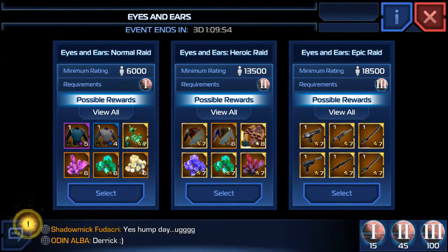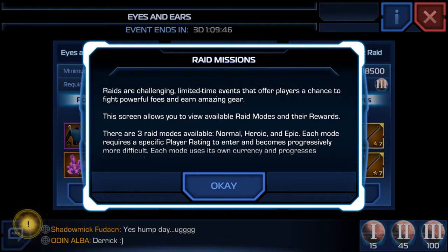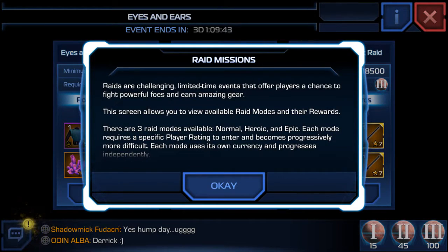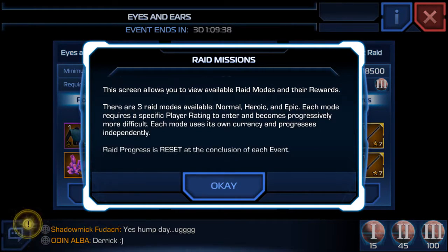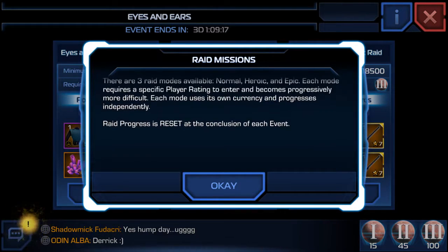On this tab, I have some comments and questions about what this big eye up here does, so let's check it out. It gives us more info about the raid mission. Raid missions are challenging limited time events that offer players a chance to fight powerful foes and earn amazing gear. This screen allows you to view available raid modes and their rewards. There are three raid modes available: Normal, Heroic, and Epic. Each mode requires a specific player rating to enter and becomes progressively more difficult. Each mode uses its own currency and progresses independently. Raid progress is reset at the conclusion of each event.